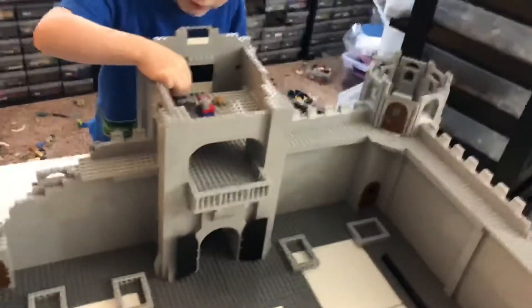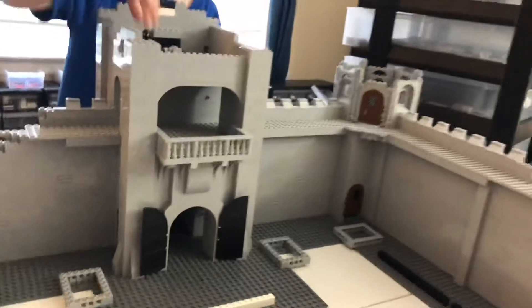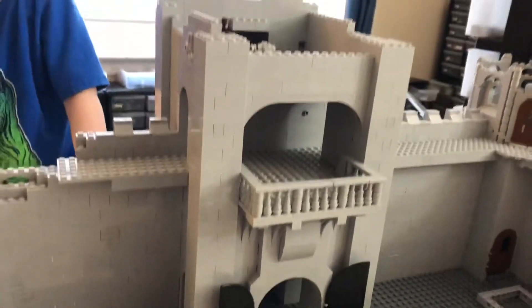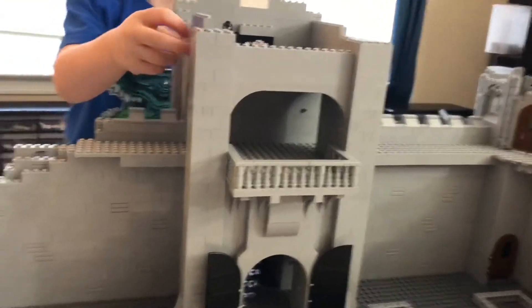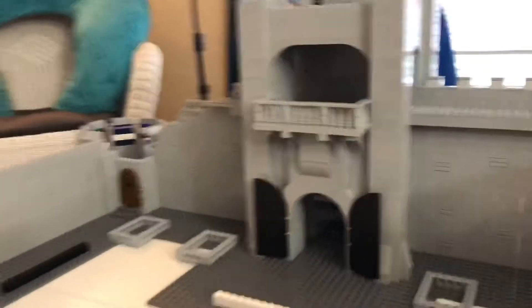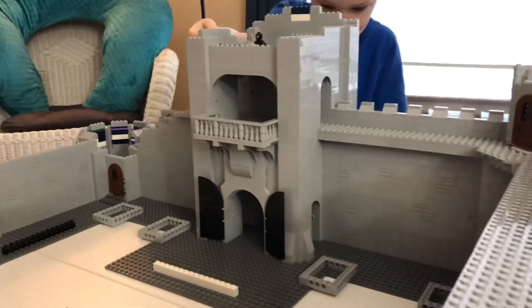I kind of like my balcony right back here. It's kind of simple, but it's on the back of the gatehouse. I hope I have enough room in there for the minifigs — I think we do. I know Karen can get his little hand in there, though I might have a little more trouble.